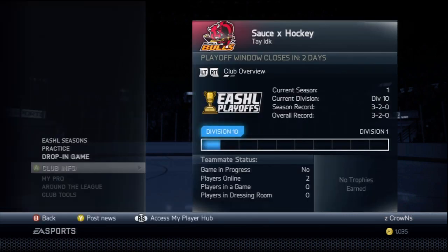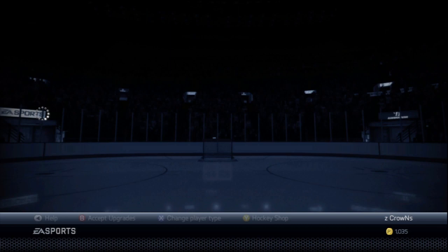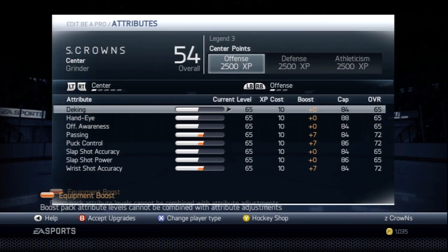All legend three — I forgot to mention that, but you have to be a legend three to have this build. Now I'll be showing you the attributes. Let's go to my pro edit attributes for centerman. You want to be a grinder build — grinder is the fastest ability you can be in the game.